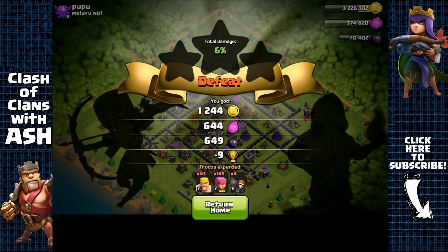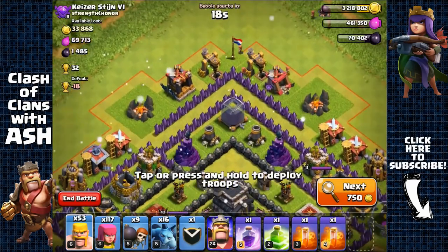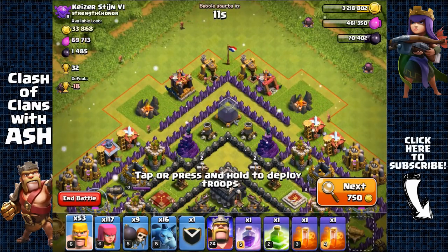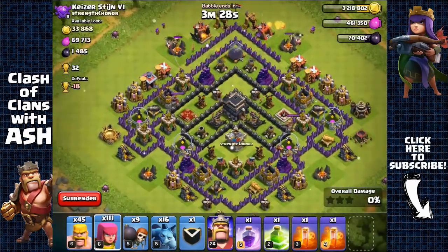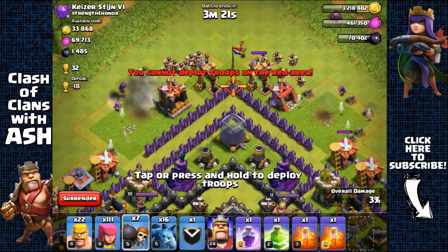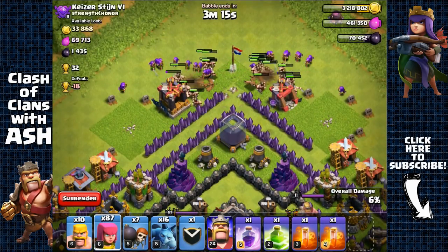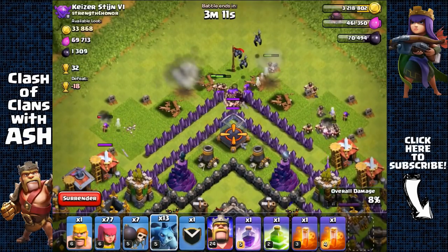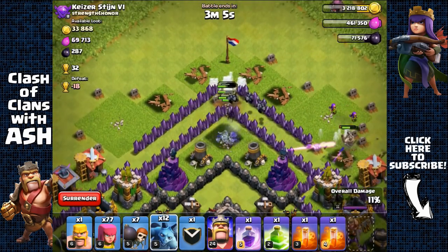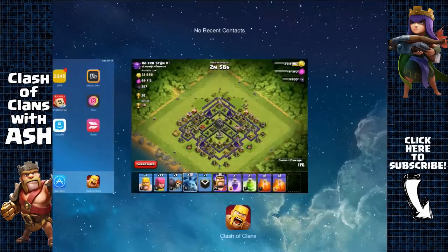Somehow activated the clan castle — but we got the Dark Elixir storage and heading out with 1,654 Dark Elixir. Found more easy Dark Elixir — there are probably Teslas guarding the storage. Removing army camps, spreading barbarians, sending two wall breakers to open the wall. Not sending minions to save them since they cost Dark Elixir. Actually using a few minions for a quick grab — the archers died from mortar damage but the minions took the Dark Elixir storage. Quick grab done.